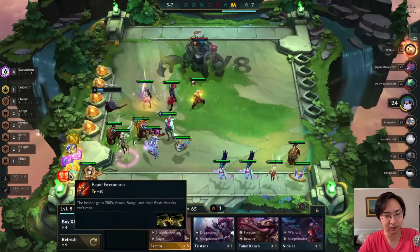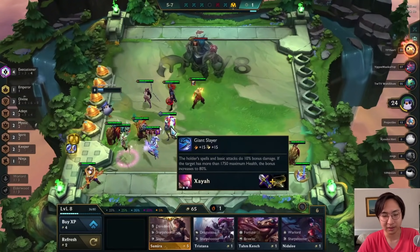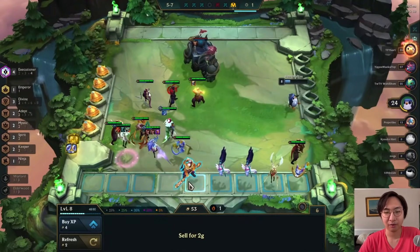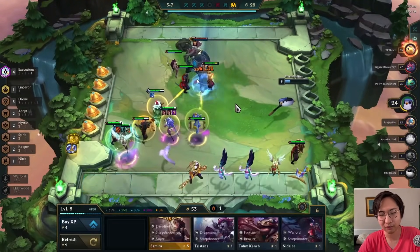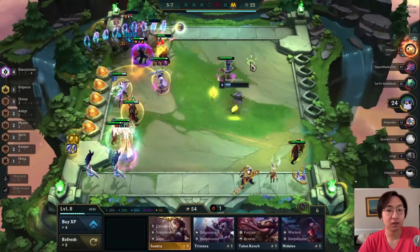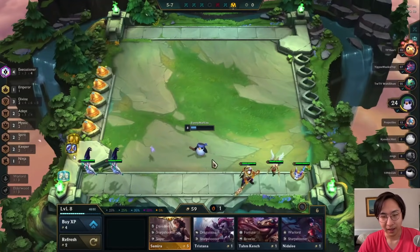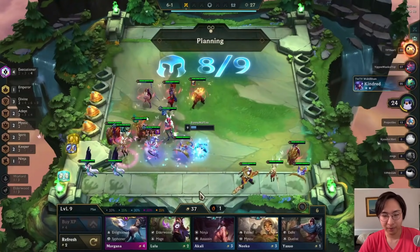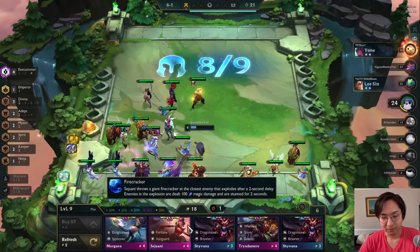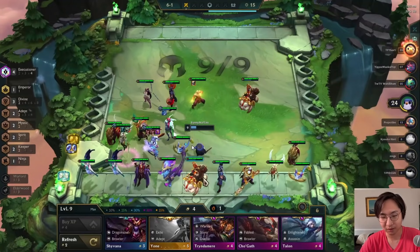We get a Collector from the Ornn so I item-remove my Kayle and put the Collector on her, then drop Giant Slayer on Xayah — it really doesn't matter who holds it. I add Aurelion Sol instead of Ornn for Adepts from Shen, and next turn I'll drop in Jax for four Divine. You could also go four Mystic at level nine if there are a lot of A-Sol players.